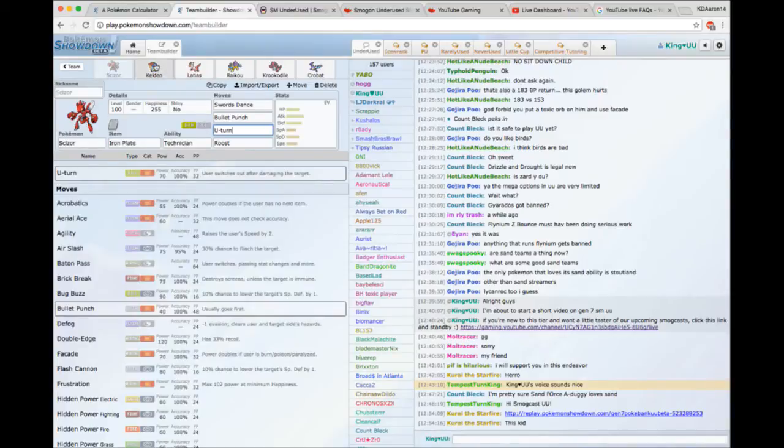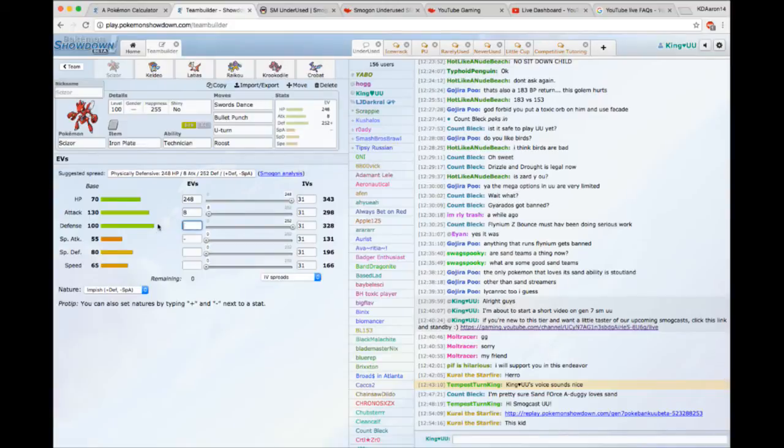This is a pretty generic-looking team — nothing too risque. In this slot you can do U-turn, Knock Off, Bug Bite, or Superpower. I'm a huge U-turn fan because the point of this set is to be an offensive pivot with access to priority, then clean up late game after a Swords Dance. For the spread, you want max Attack to get as much power as possible. I've been running a set hitting around 190 Speed to get the jump on mons like Conkeldurr, and that also gives you a bit of bulk to work with.